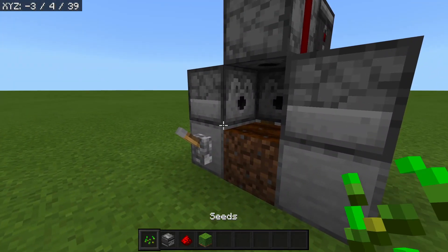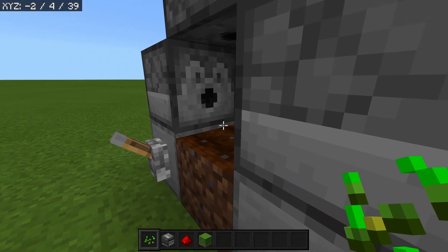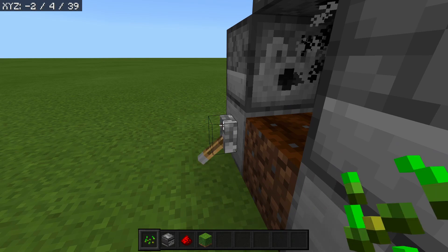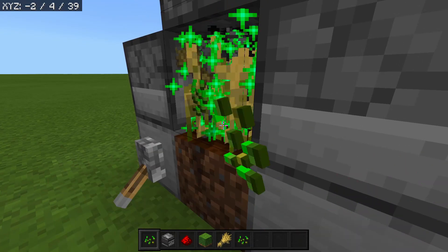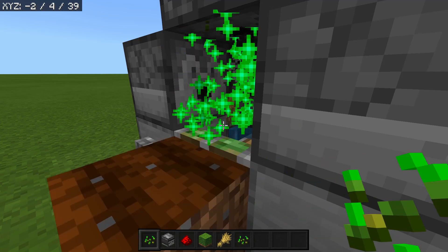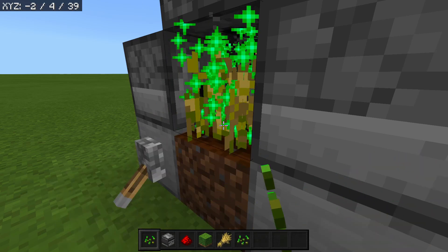With that change fixed, we are now ready to use the farm. Fill up your dispensers with a ton of bone meal because this thing is going to run for however long you put bone meal in there. Flick the lever — the piston will start pushing the soil forward — then look in this corner and hold down. As you can see, we are getting tons of wheat super quickly. You can go AFK by putting a weight on your mouse, on your controller, or by tapping on your screen.